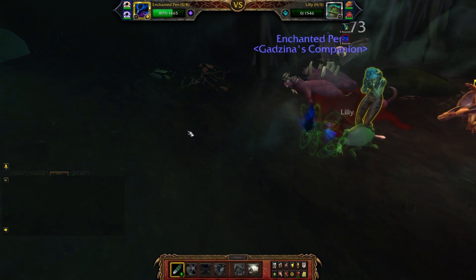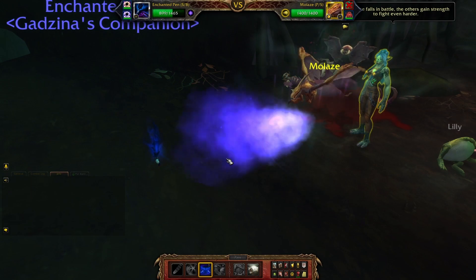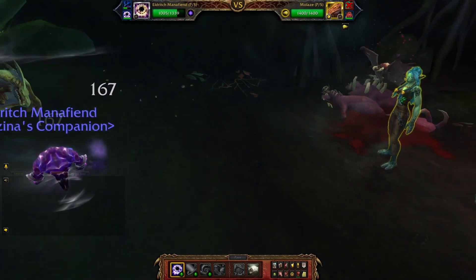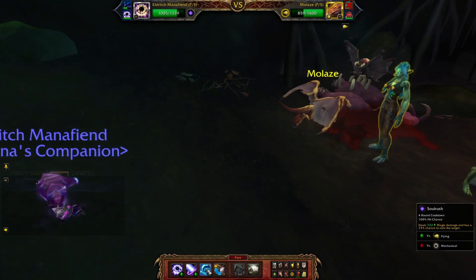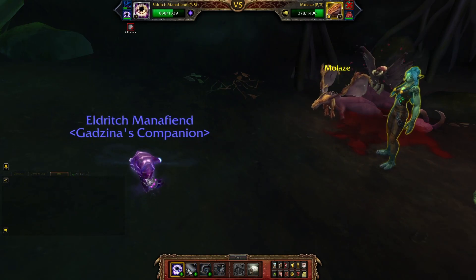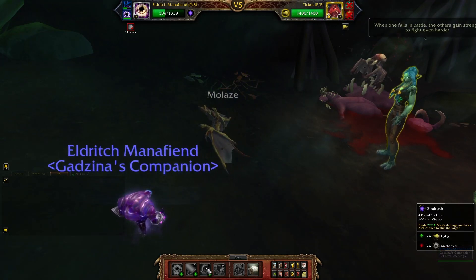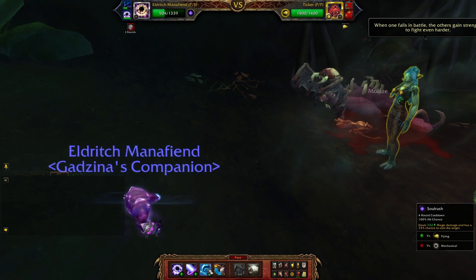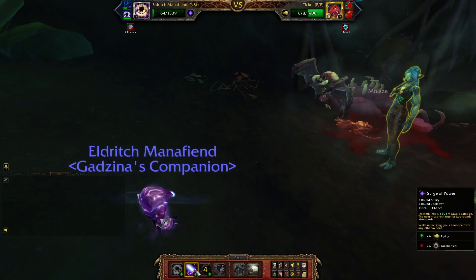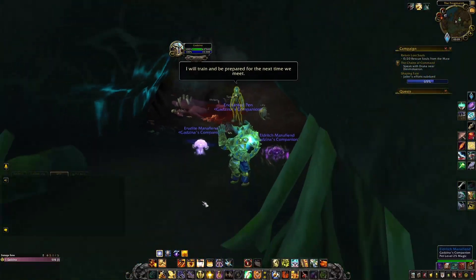We're gonna get swapped, so it doesn't matter what you press. Then Arcane Blast, Arcane Blast, Arcane Blast three times. Go for Soul Rush — if you're lucky you get a stun, then Surge of Power, done. If you're not lucky, you die and bring another pet.